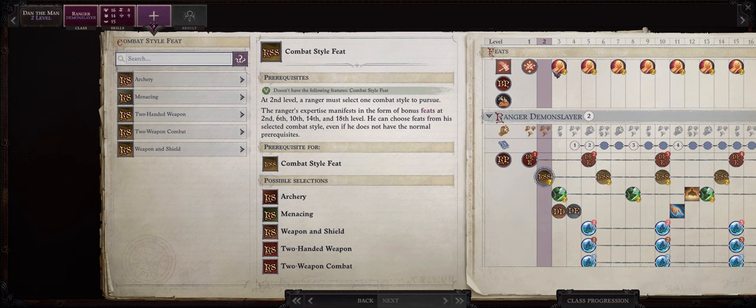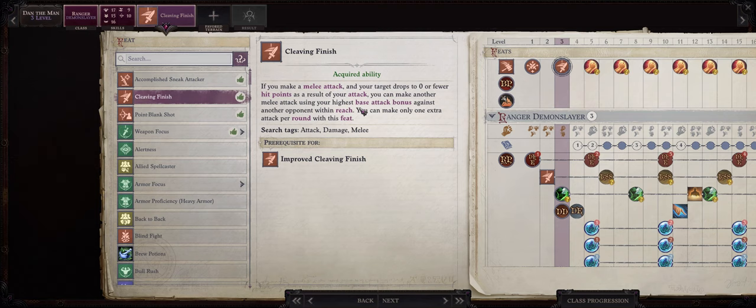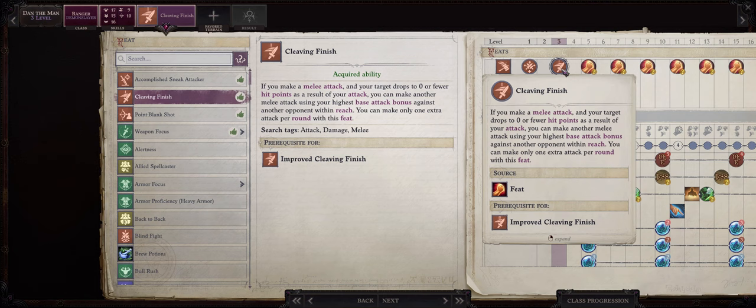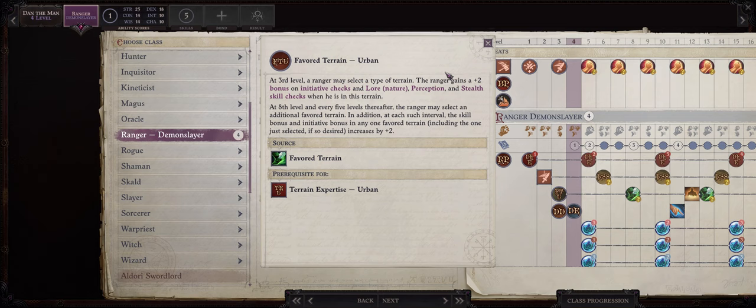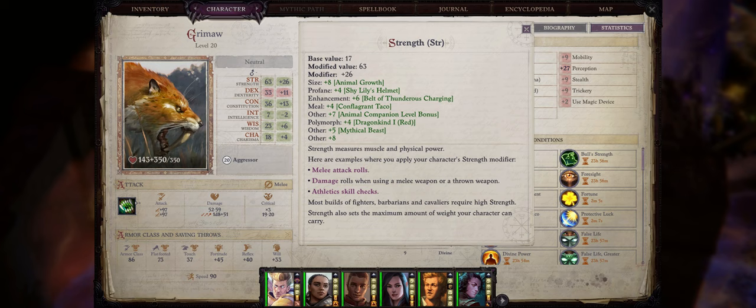For level 2 we gain our first ranger combat style feat and we are going with two-handed weapon, then Cleave for an extra attack. For level 3, go with Cleaving Finish — this way we can gain up to three whole attacks just in the early game. You attack an enemy, if there's a nearby enemy you hit with cleave, and if you kill one of those enemies you get a free attack because of Cleaving Finish. For your favorite terrain I would go with Urban, because in the early game you are in the city of Kenabres and the most difficult part of chapter 2 is also in a city.